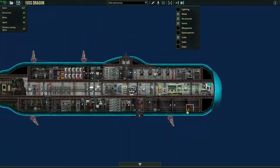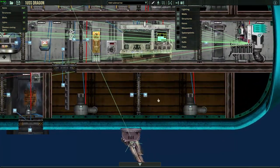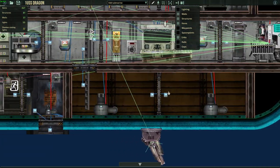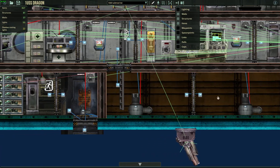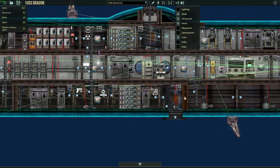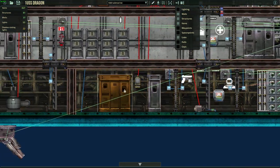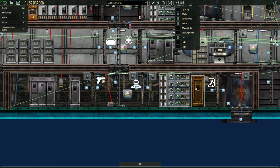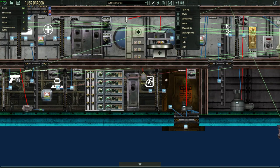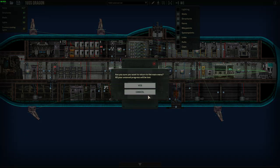Overall I'm satisfied with the way it looks. Over here we have the ballast. If you go down here instead you have the armory and the airlock.